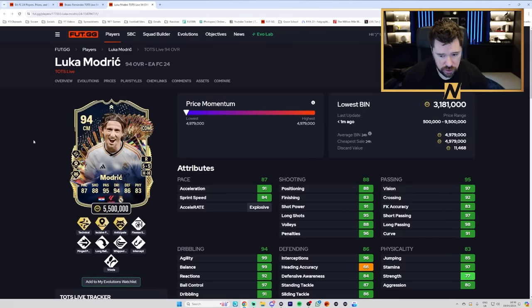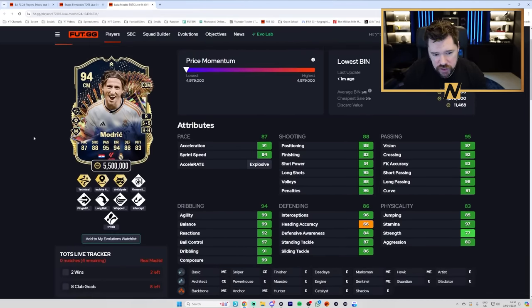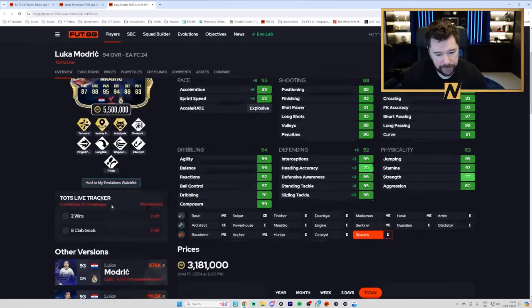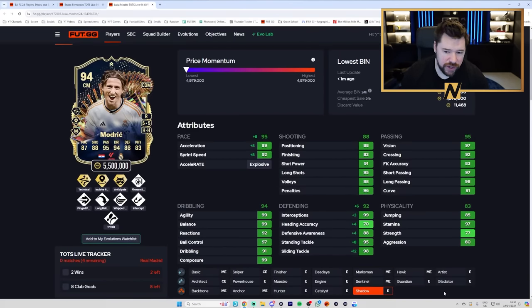Last but not least, Luka Modric. 5-star, 5-star — Technical, Incisive and Anticipate Plus, Finesse, Pinged, Long Ball, Whipped, Intercept and Traveller. That is a bonkers card. Insane passing, insane dribbling, good defending, good physical, decent pace, very good shooting. Maybe a Maestro or Marksman on him. With a Marksman: 99 dribbling, 99 passing, 99 shooting from range. It's just good cards.